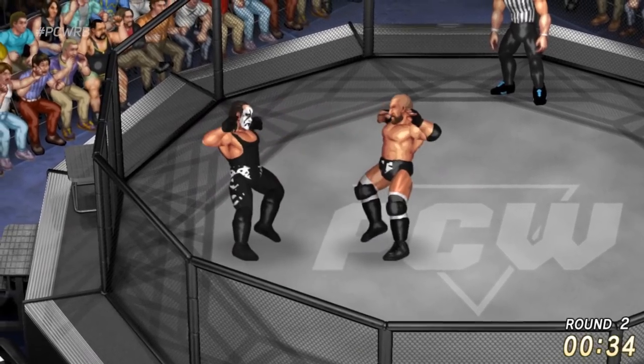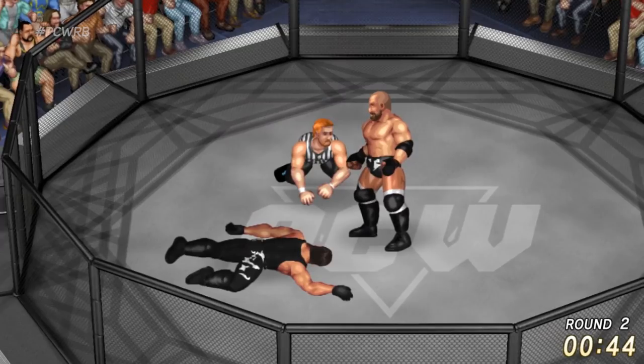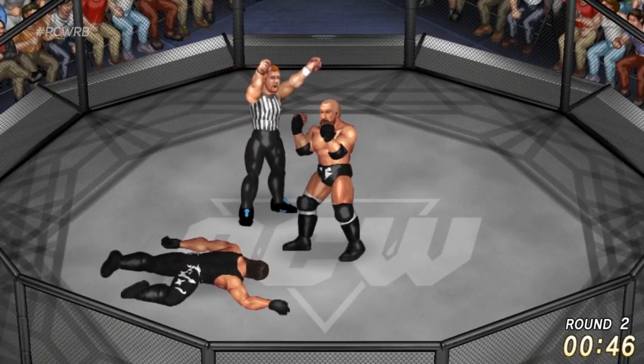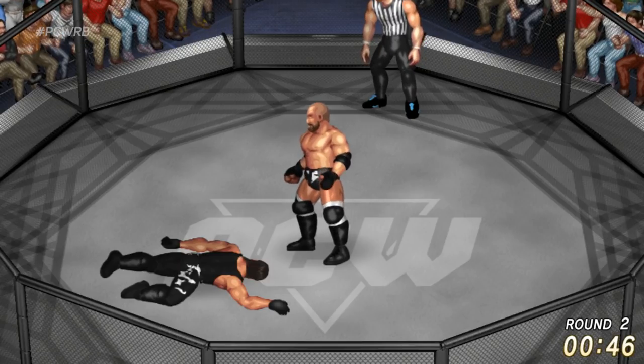Round two comes right out the gate with a pile driver, but Triple H is not out of this matchup just yet. A knee to the midsection — Sting going for that killing lariat, not going to happen. Triple H drops it with the hit and Sting is out of here! Triple H doing it again — Triple H taking Taylor C to the next round of PCW.